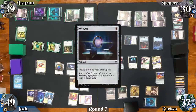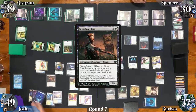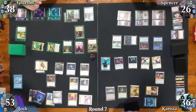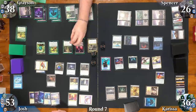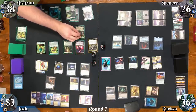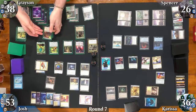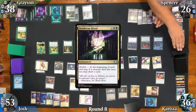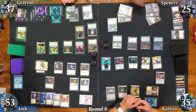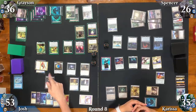Josh sacrifices Mystic Remora on his upkeep, casts Soul Ring, drops an untapped Sea of Clouds, swings Xur at Spencer, and cheats in Grim Guardian, which pings each opponent as it enters. Spencer takes 3 from Xur as Josh gains 3. Grayson pays for Smothering Tithe, upticks Liliana for another Swamp, plays it, giving each plant a +1/+1 counter from landfall, then upticks Garouk — revealing 5 cards but whiffing — puts them on the bottom, casts Death Reap Ritual, and passes. Spencer recasts Bolas' Citadel and gains a life from Aetherflux while pinging Grayson with Vito, agreeing not to affect Josh this turn so that Josh allows Citadel to resolve.